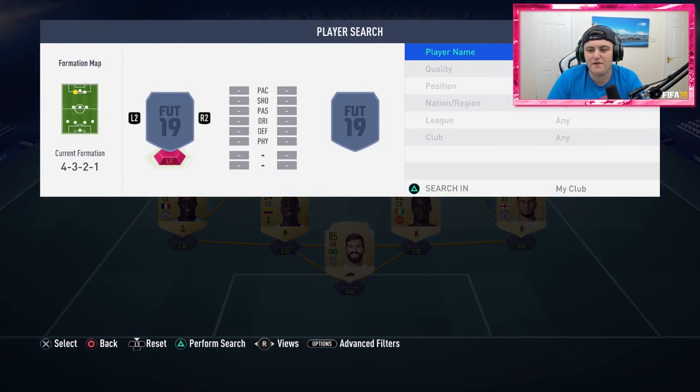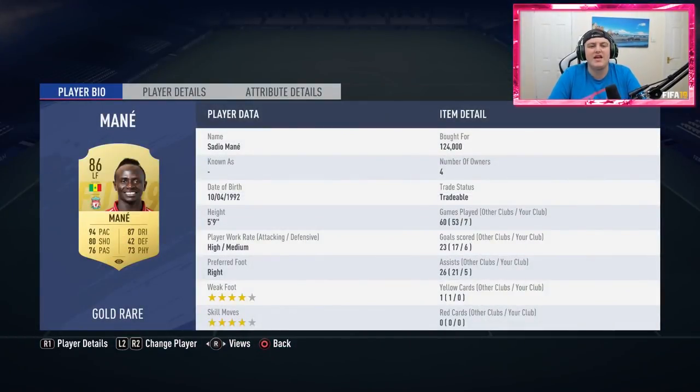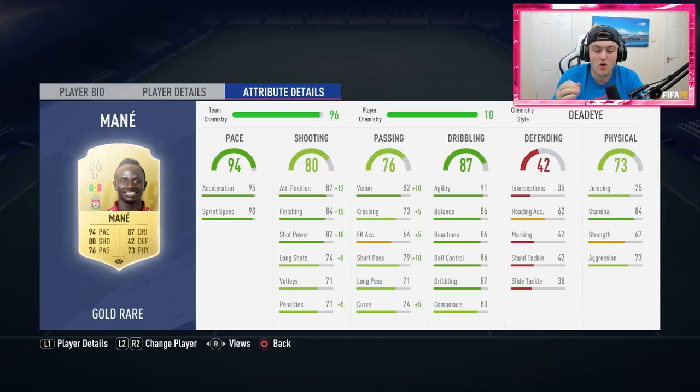Son pairs perfectly with the left forward, Sadio Mane — this guy is unbelievable. If you can get him, he's very pricey, but absolutely insane and phenomenal. One of the best cards I've used this year without a shadow of a doubt. He's got 84 stamina, 95 acceleration, and 93 sprint speed — this guy blitzes everybody. He's so quick, it's unreal. He also has really good shooting and dribbling stats, and plays absolutely brilliantly with Son.